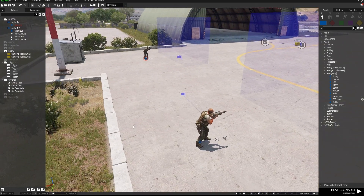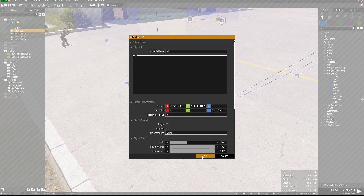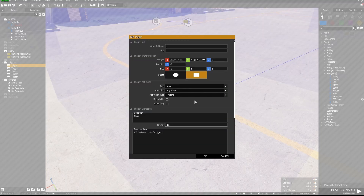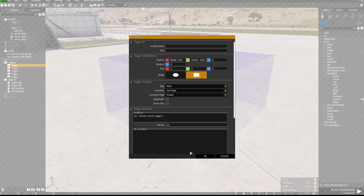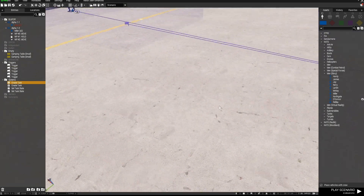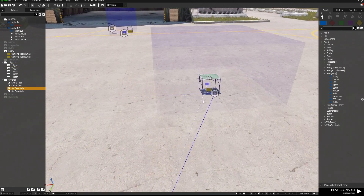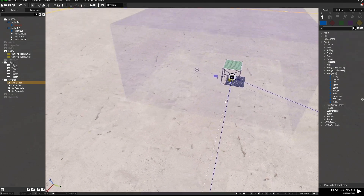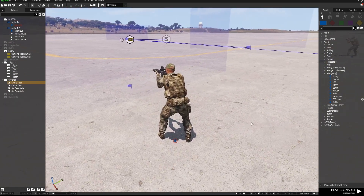What I've done here is placed down another task set exactly like this one and given this player the variable name of s2. I've set the trigger condition to 's2 in area this trigger' for both triggers. So I've got a task synced to this guy, the trigger to fire the task, the trigger to end the task, the Set Task State synced to the Create Task module, and a table to show where the task ends.